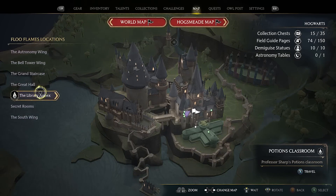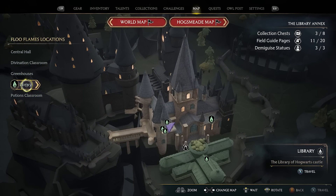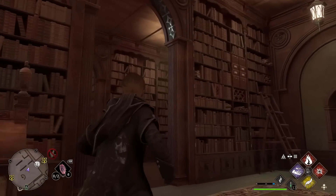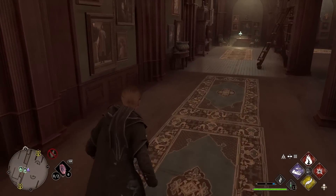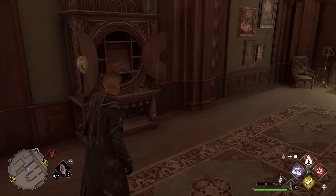For key number five, we are in the Library Annex again but this time we're going to the actual library. When you are here, come underneath this archway and the Dedalian key will be sat here. It's going to lead you back towards the Floo Flame and right over to the key cabinet. That is key number five.